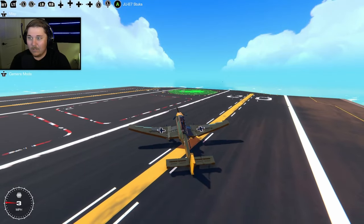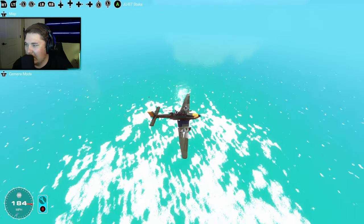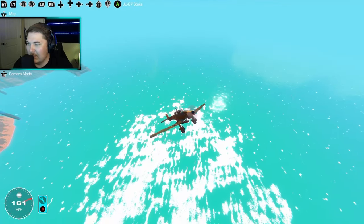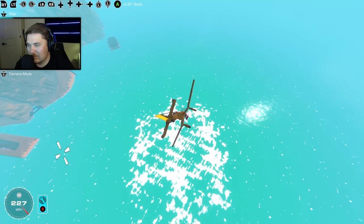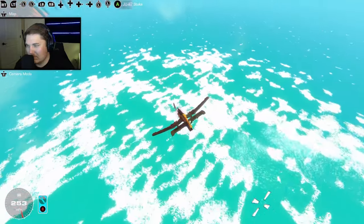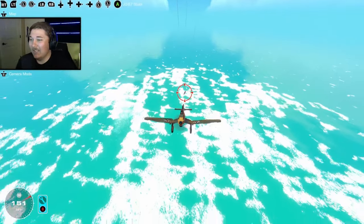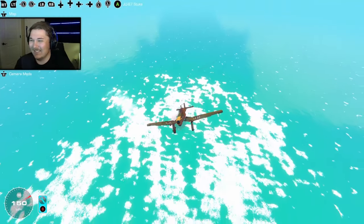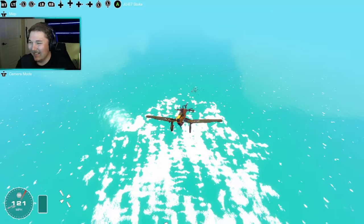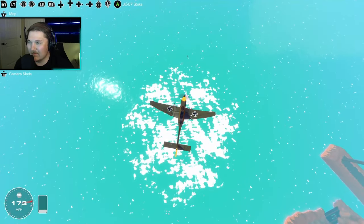We've got another boat set up way out in the ocean there. We've got to take the Stuka and blow it up. We can see the boat off to our left side. Let's get some altitude and go for our dive bomb. Hopefully hit it directly. Bombs away. They shot it out of the air again. Every time I go for the first one, it's too OP. The anti-air is fantastic. For an AI boat, it's rather intelligent. It's really putting the intelligence in AI.